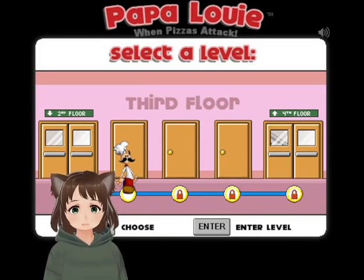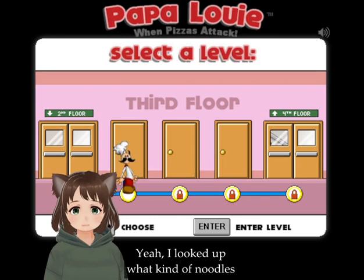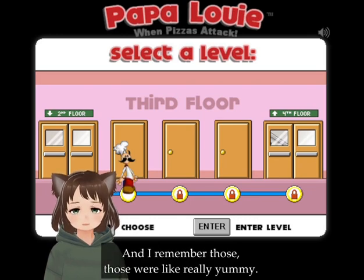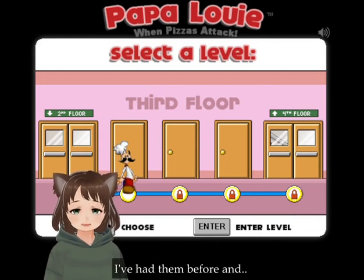Hello and welcome back to Papa Louie on Pizza's Attack. We're on the third floor. I looked up what kind of noodles those were in the last level — they're rotini noodles, and I remember those. They were really yummy. I've had them before; they're twisty and stuff.